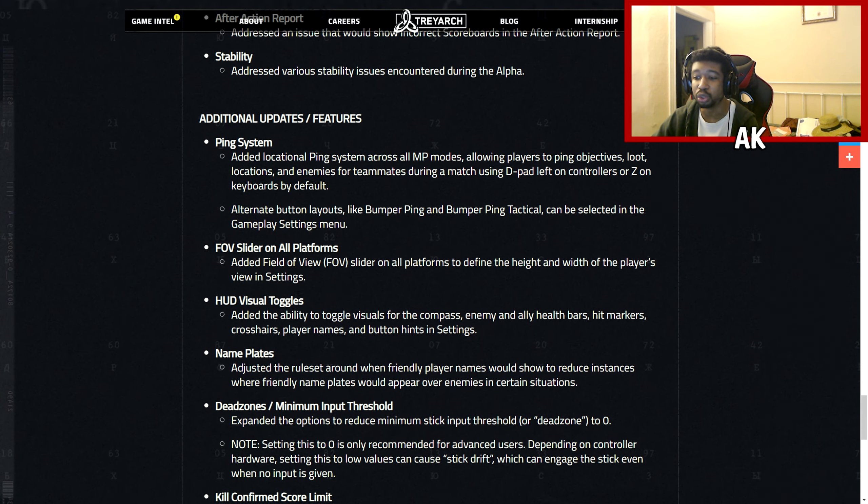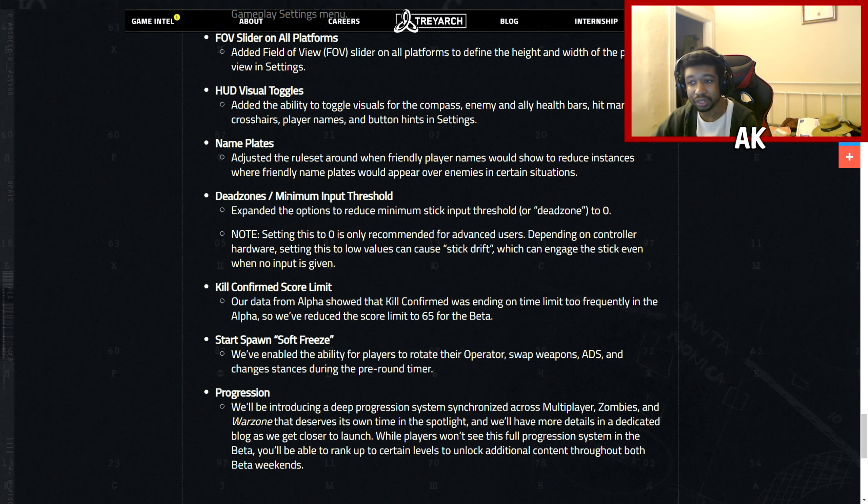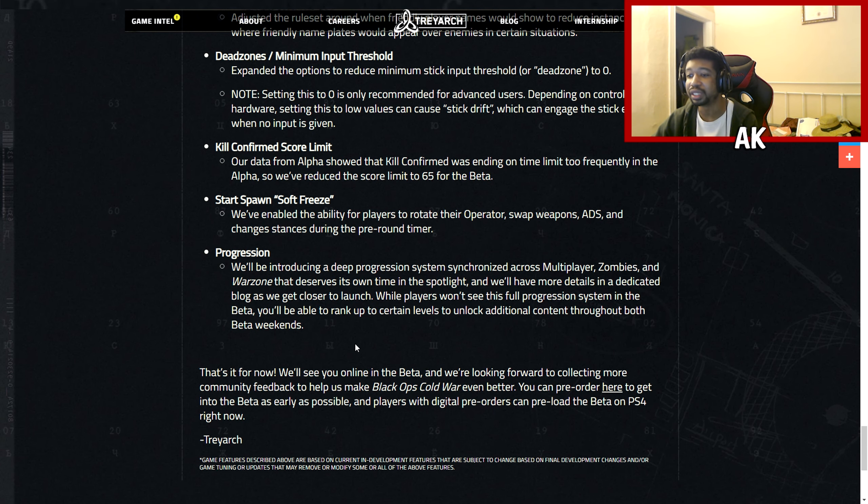For additional updates: beyond the ping system, FOV slider, and HUD vision toggles already discussed, a Dead Zone setting is being added and will be covered in a future video. Kill Confirmed's score limit was ending matches too frequently, so they reduced the score limit to 65 for the beta. Regarding progression, whether or not there's going to be a prestige system will be discussed at a later date. The full progression system won't be working in the beta, but hopefully this means we'll have actual prestiging — I really hope so, because I don't like the seasonal leveling system.